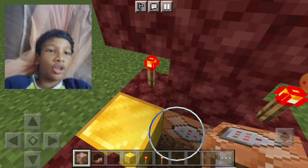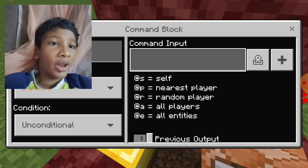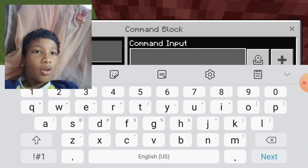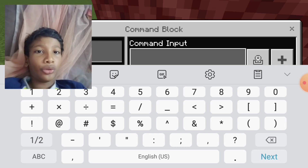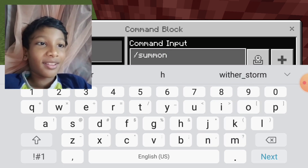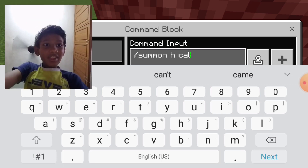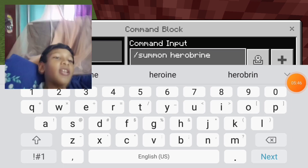Now we should place... Wait, what is it? Self? Nearest player? Random player? Random player — yeah. Now we should go here. I'm just nervous. One second, I have to take the spelling of Hero, right? I don't know the spelling of Hero. That's it. I typed it.